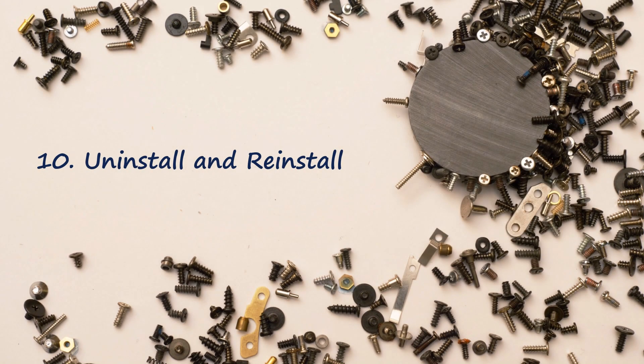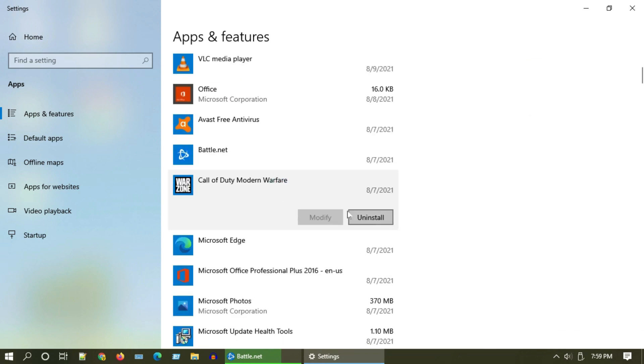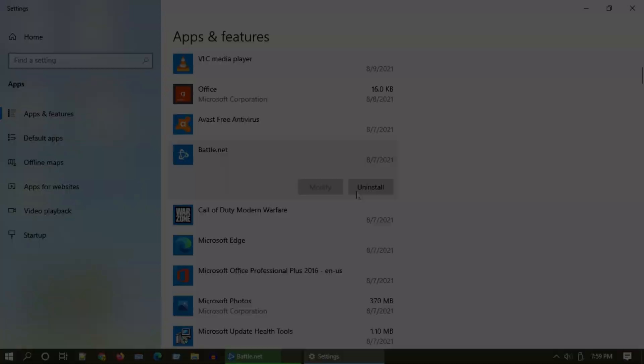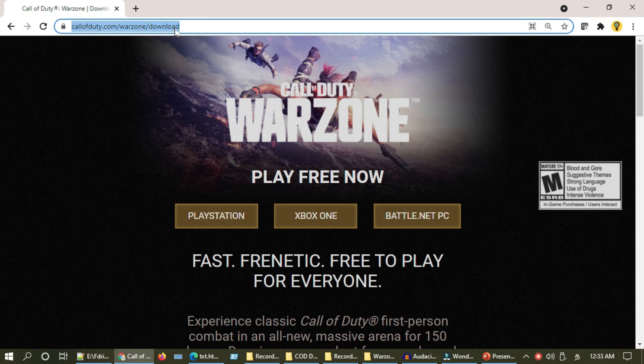Solution 10: uninstall and reinstall. Please search and open Add or Remove Programs. Uninstall Call of Duty Modern Warfare and Battle.net. You can install them back from the official website — I have also provided the official link in the description.